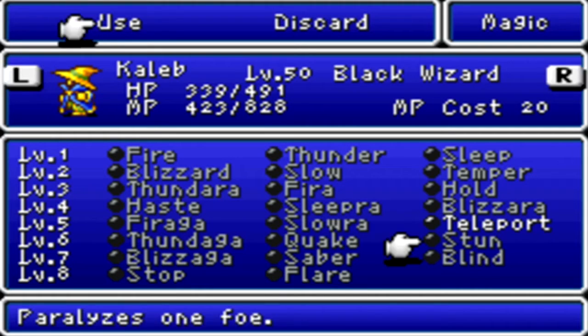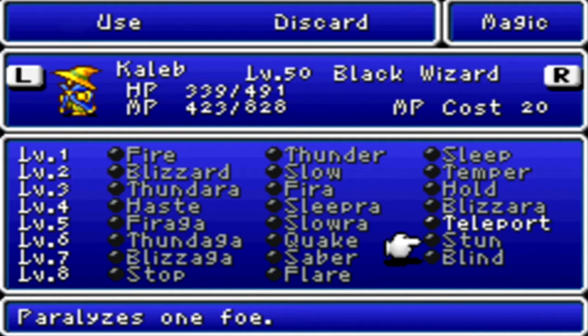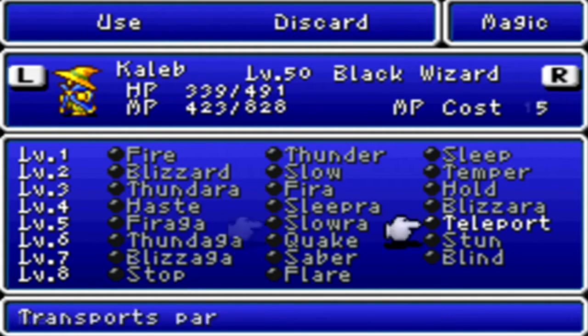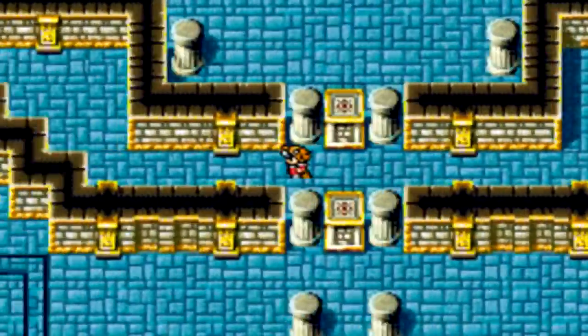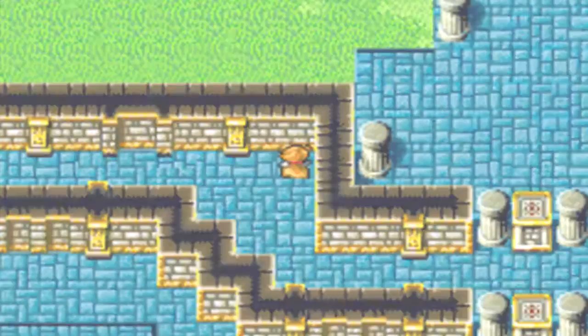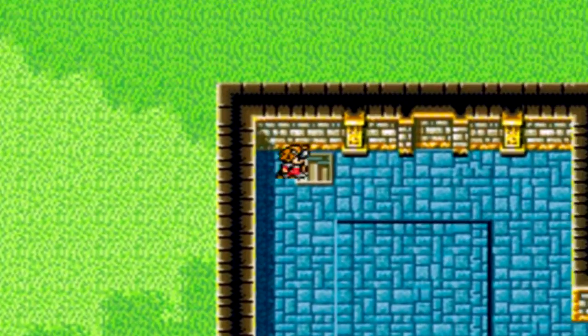Nine out of ten of the Black Wizard's spells are ones I'll never use - like Stun, I guarantee I'll never use that spell, or Blind, or Saber, or Quake. You know why I got all these spells? Because it makes me feel cool, alright? That's really important when you're doing a let's play, that you feel cool even though you're not. Something I've never seen before - an item called Emergency Exit. I've never seen that item drop ever. Man, there are a lot of dragons in this Chaos Shrine.